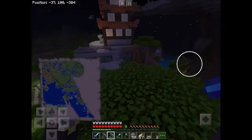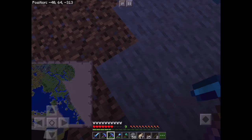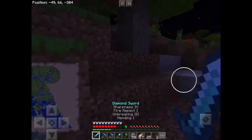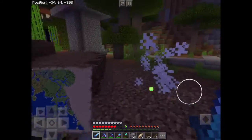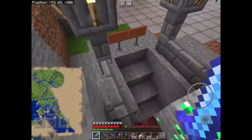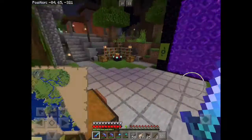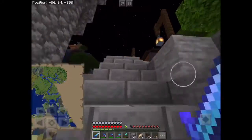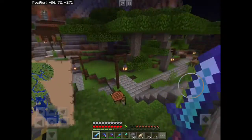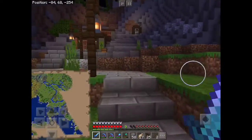That's the village. How did I only take three hearts of damage from that fall? It really is broken. Here's the mine, everything in the town square all lit up, all the pathways to all the houses, the water streams. It's just so much nicer with the pathways.